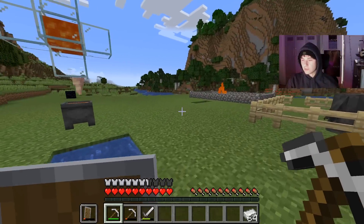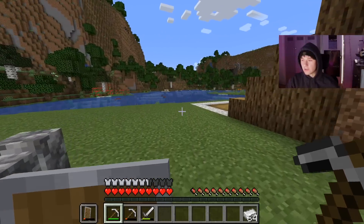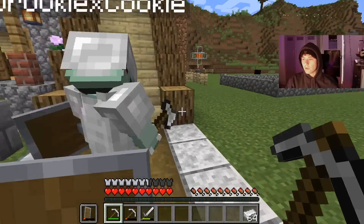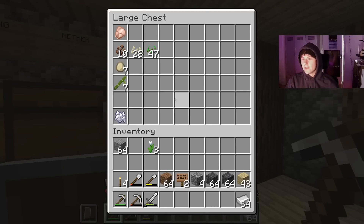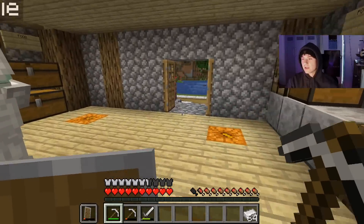So this is what we've got going on — we've got a house, two villages, a nice little area with a lake, an iron farm. Basically just getting started really. The food chest is severely lacking though — there's one piece of chicken in here. What's going on with that? This is an enchantment area when we get to that point.